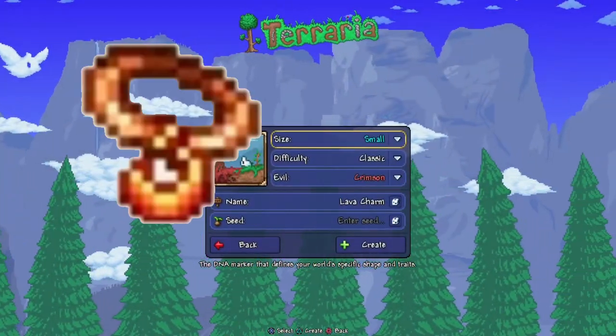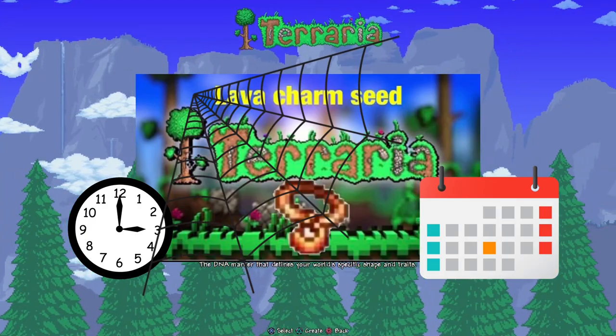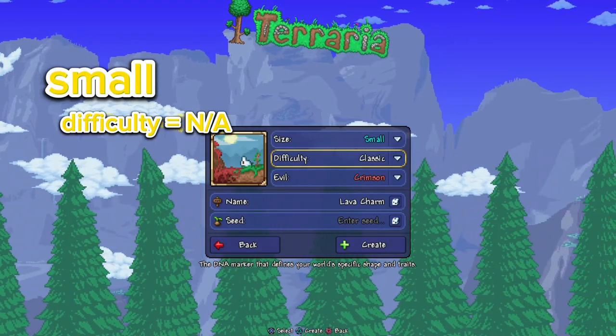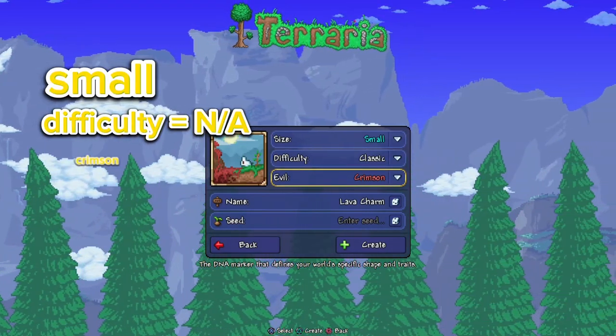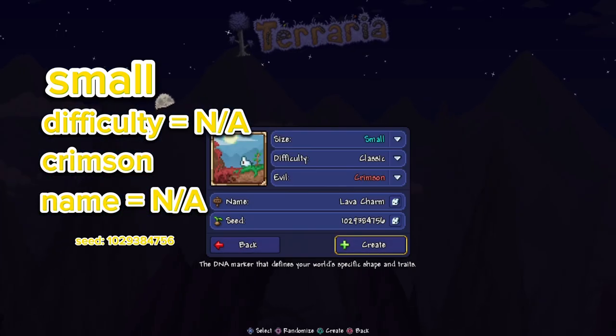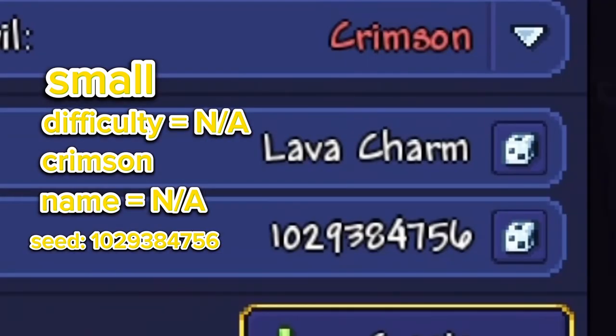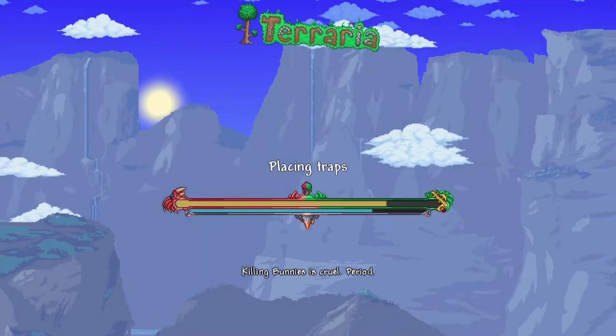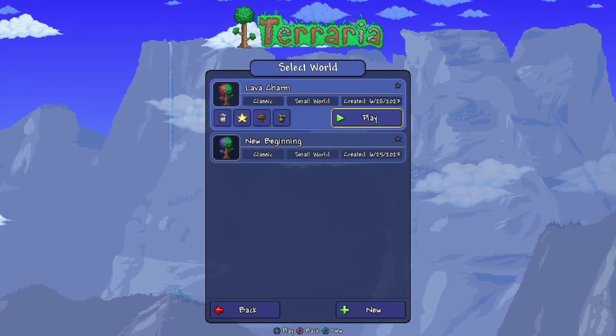Hey guys, today I'm going to be giving you the lava charm seed. My old video is outdated so I have to make a new one. All you're going to want to do is make it a small world. Difficulty does not matter, the evil is going to be crimson, the name of the world does not matter. This is going to be the seed, so once you type that in I'll go ahead and zoom in on it for you, and then you're going to want to just hit create.